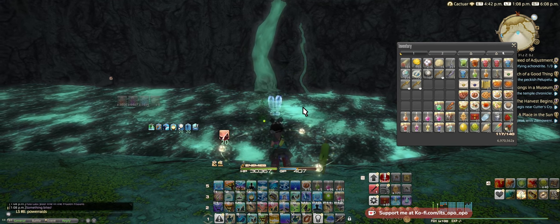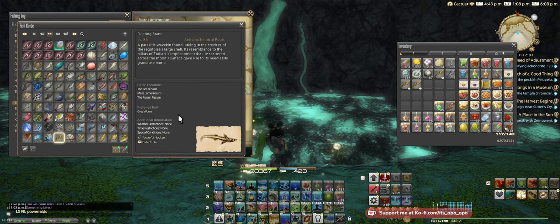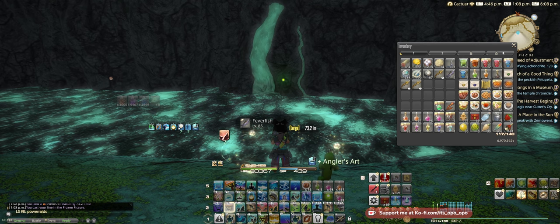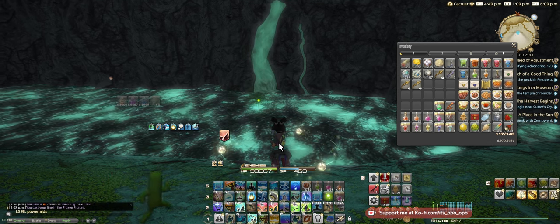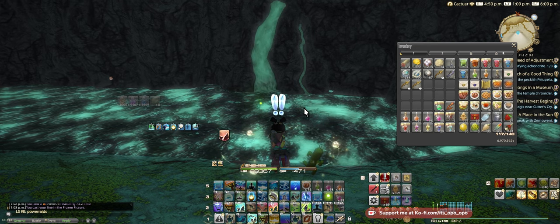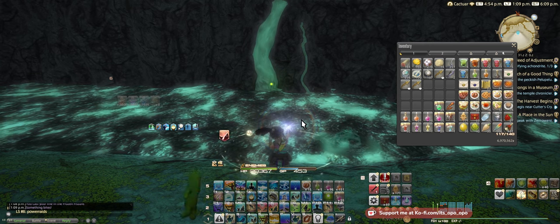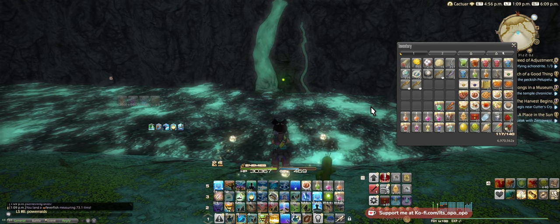I did test this with Gray Worm even though this fish lists it as preferred bait — just don't. Beaver Fish will eat up your baits way faster because it's a 40.5% chance of catching a Fever Fish with gray bait compared to 14% for Fleeting Brand. So you want to stick to your Versatile Lure.